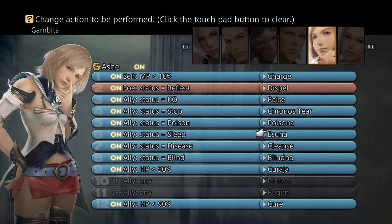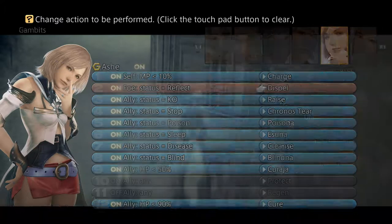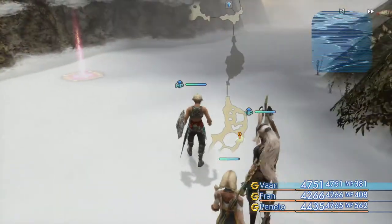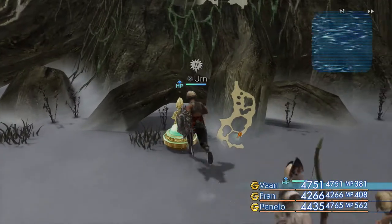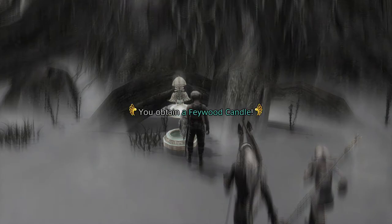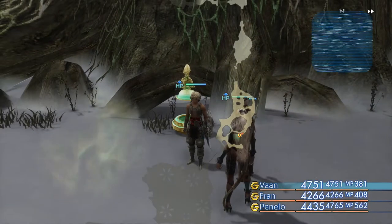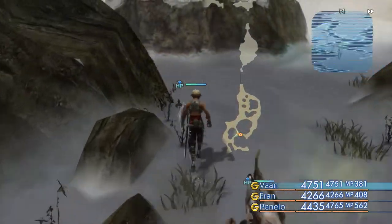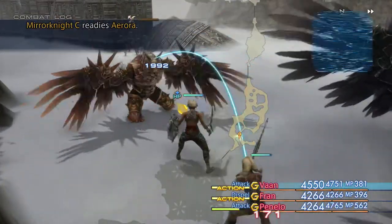Fran will be able to use Dispelga. I'm not sure if I've given another license yet — yeah, I have, so I won't equip it for now. Let's just move on down. There's another one-time spawn chest. Oh look, another urn — forgot all about that, with another map. This one for the Fae Wood Candle, so all the hidden areas have now been revealed for us. Very nice indeed.